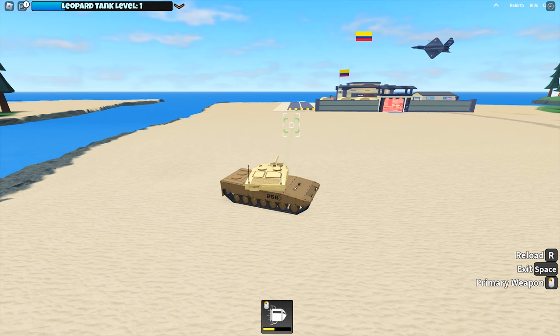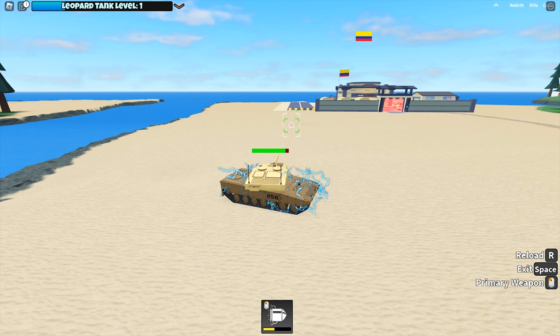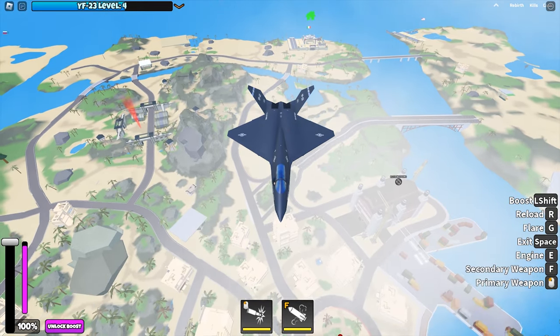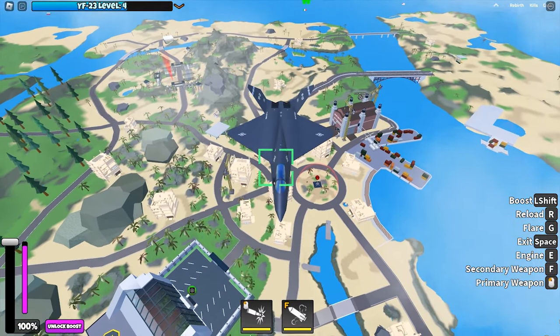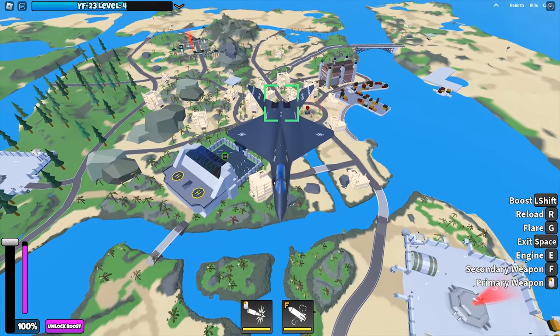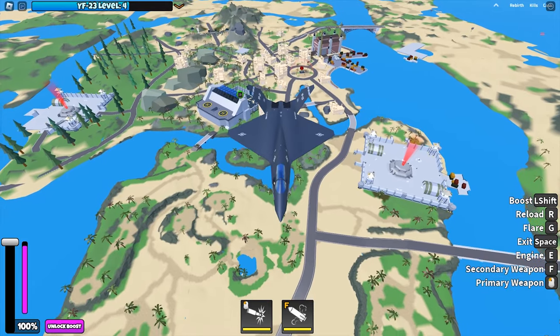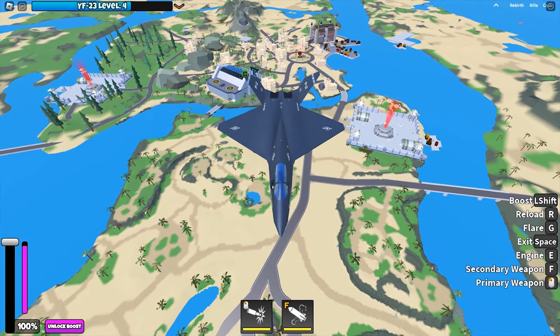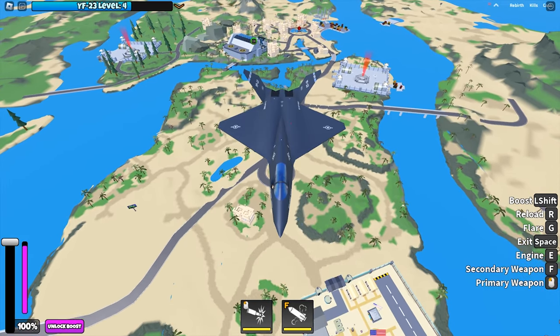The YF-23 cannot lock on to ground and naval vehicles, but it can also disable their weapons if the missile hits. So what do I think of the YF-23? It has a really great, unique feature and the damage is pretty good too — get this jet if you can. Although it is not as good as the Silkfire, it is a very good support jet against another Silkfire if you are teaming up against a very powerful Silkfire user.